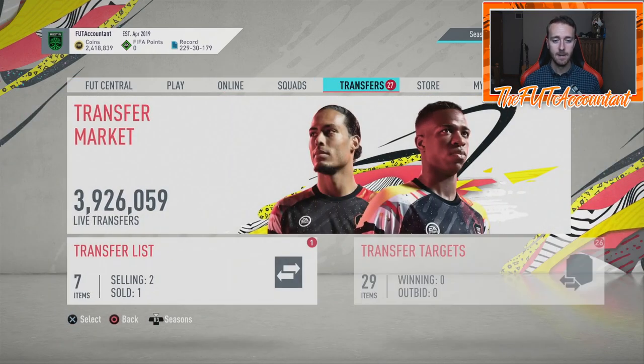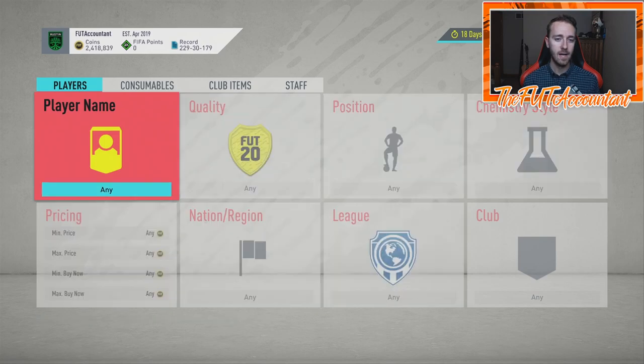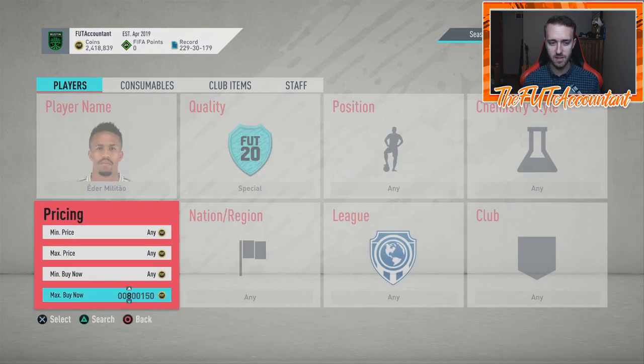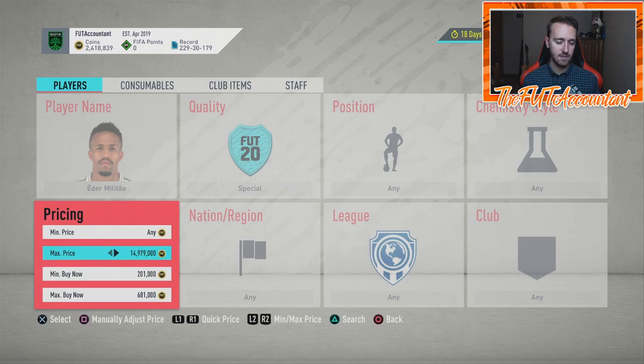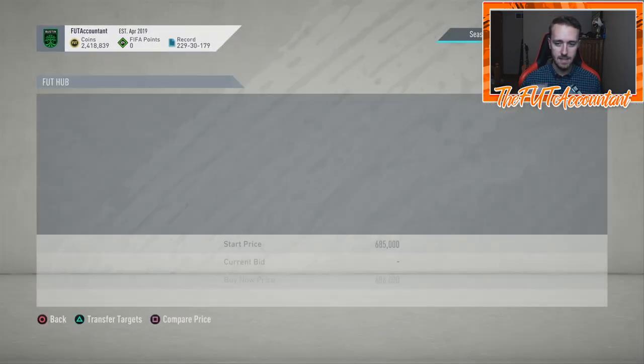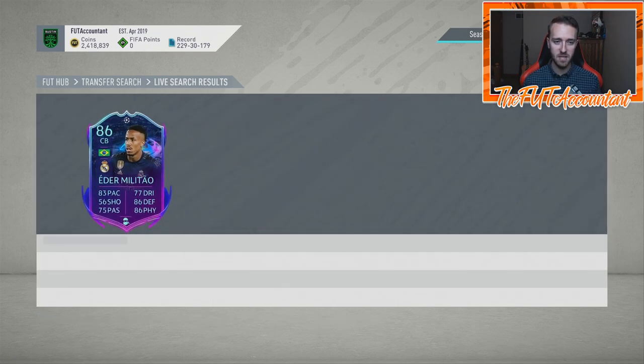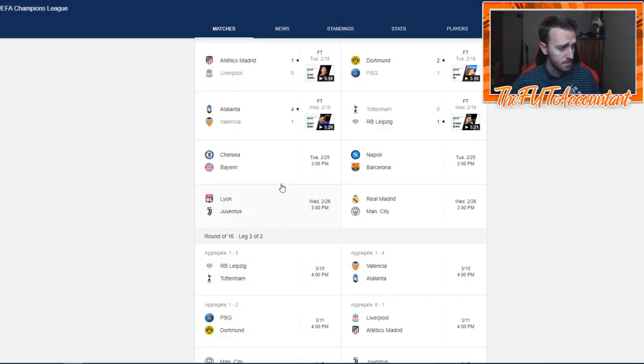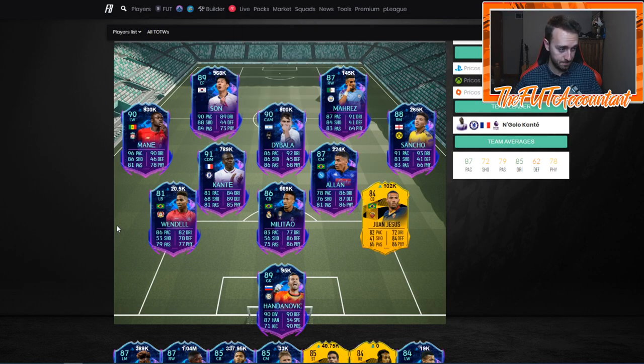As we get into this, I honestly think the Road to the Final content and market movements are going to be the things you guys want to focus on the most. Hopefully we get some Champions League marquee matchups. These cards are going to be the biggest thing to pay attention to because there are some big games this week — City vs Real Madrid, Chelsea vs Bayern, Napoli, Barcelona, Lyon, Juventus.